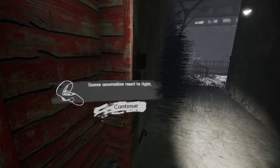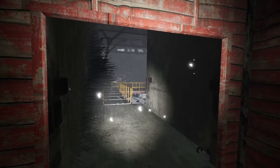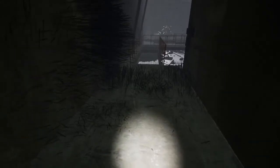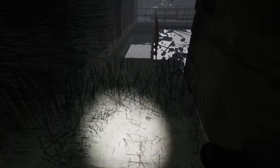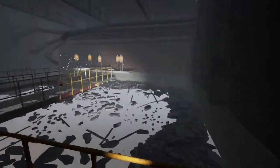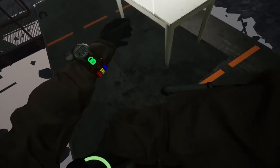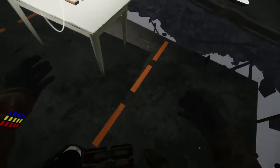Some anomalies react to light. Use the flashlight to clear the way — clear the way of grass, apparently. All right, that seems pretty good. I don't want to waste batteries.